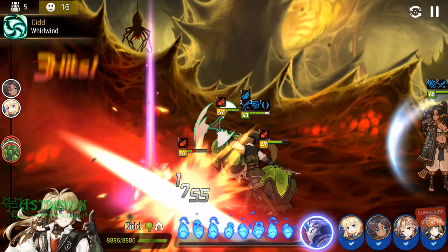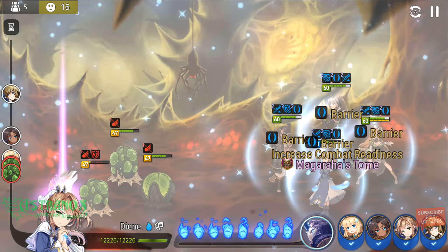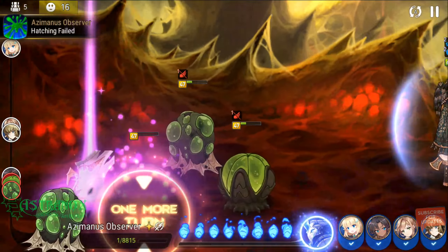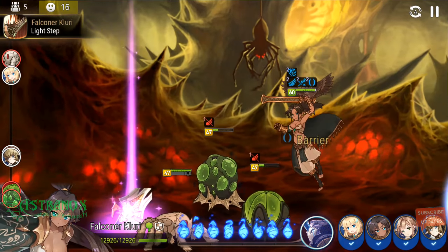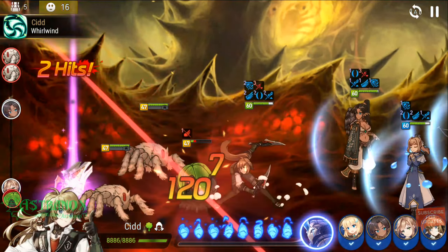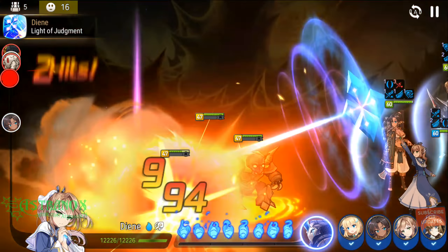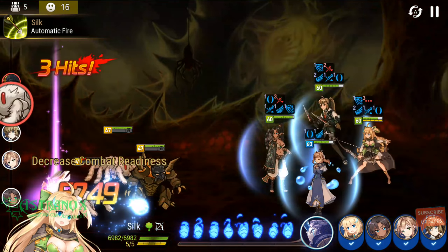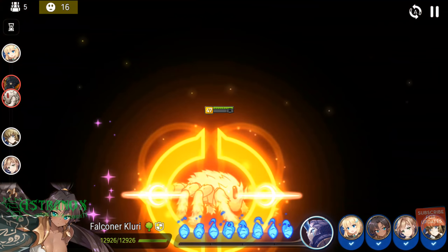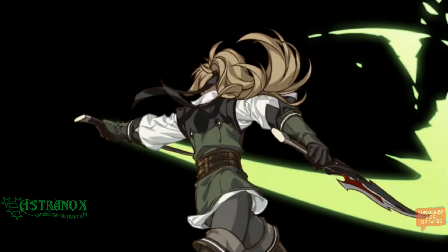This weapon could potentially be quite good — it could be unity set and roll crit, crit damage, speed, and attack. Best stats for a damage weapon are crit, crit damage, attack, and speed. The difference is heroic versus epic: on a heroic you roll once to know the substat, but on an epic you get an extra augment on one of the existing substats, so you lose that on heroic.